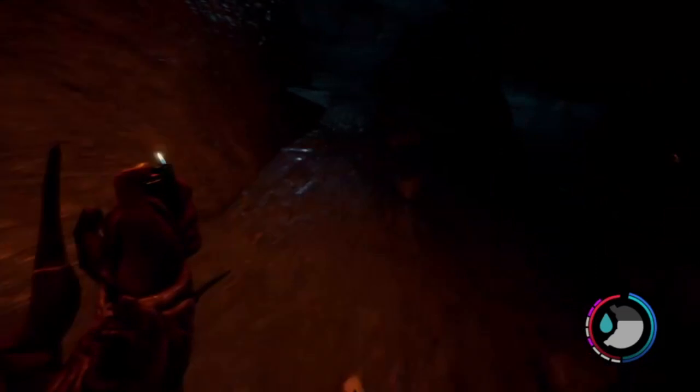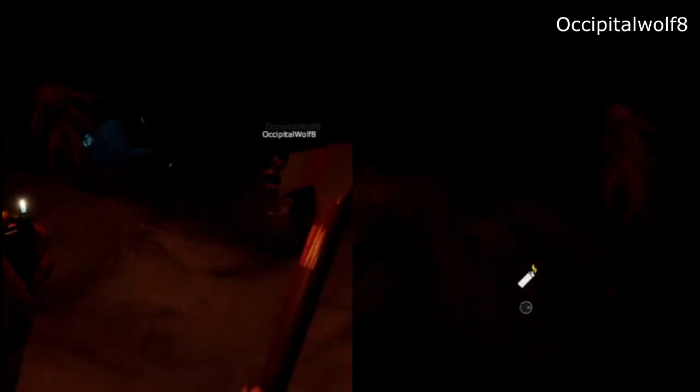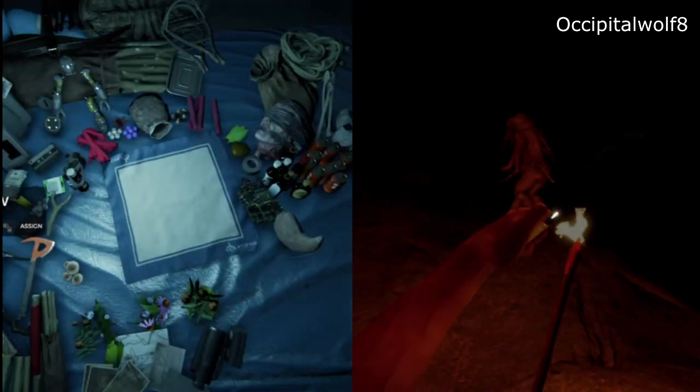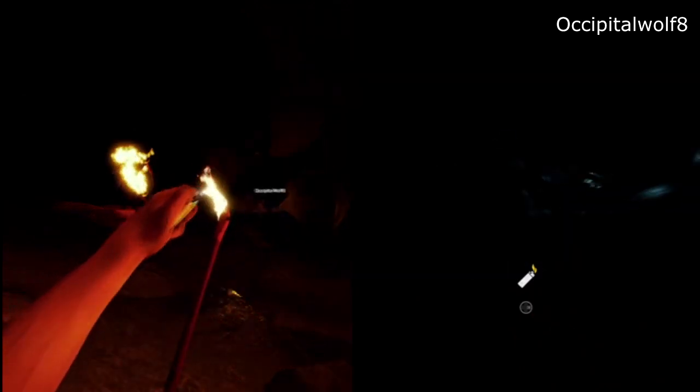We came back through and the fallen armsy — the one that fell — is apparently back. When we exited this cave I asked, is that armsy going to be back up on that ledge right in our face? And I said no, it should still probably be where we left it. Lies. I have no idea why he was suddenly back up here, but there he was — he respawned back where he was. It didn't even look like we had burned him yet — it's like it respawned him completely.